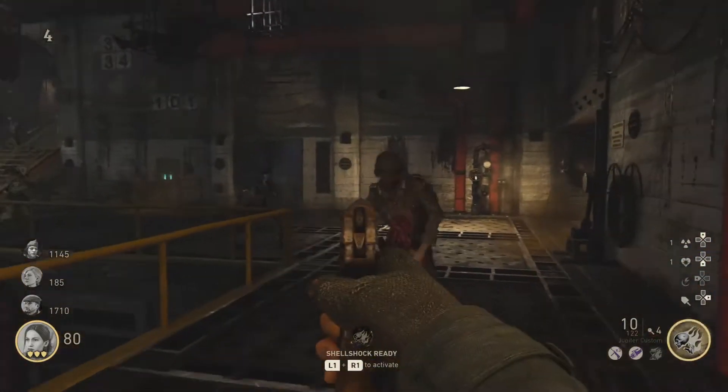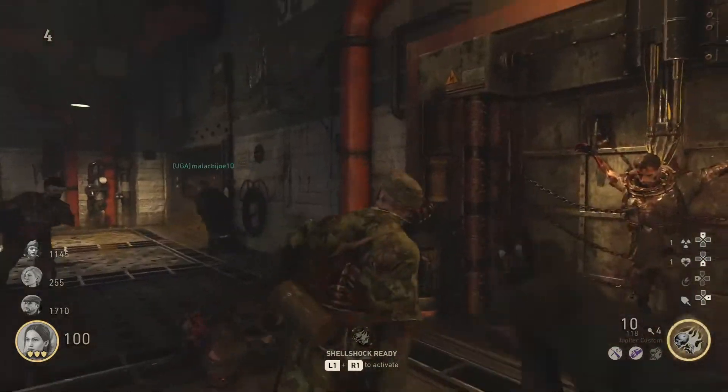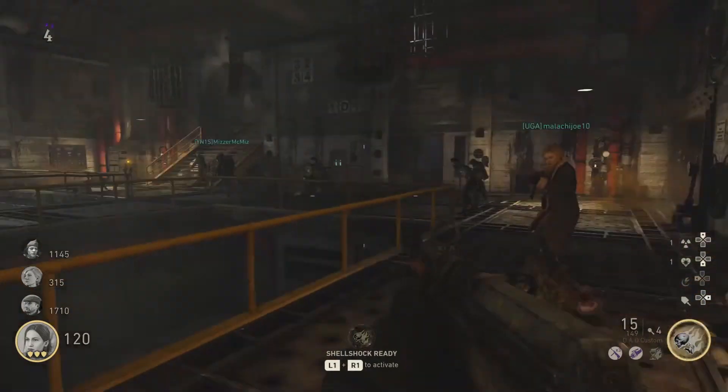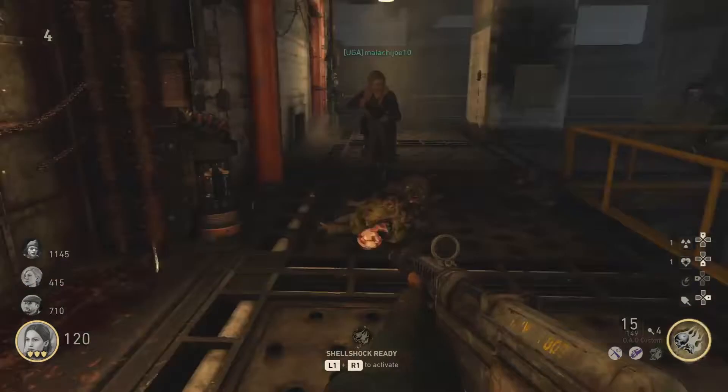Kill about 16 zombies to push this into the last phase — and this is arguably one of the hardest parts of the entire easter egg if you do it incorrectly. Once you fill the soul jar, the strapped man will start talking for a good 30 seconds, then the floor will begin to systematically catch on fire.